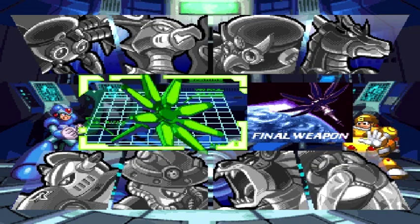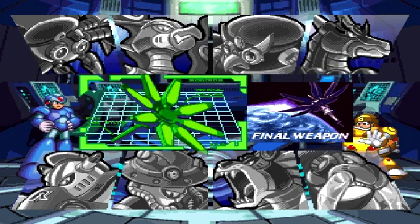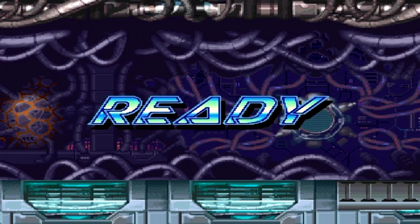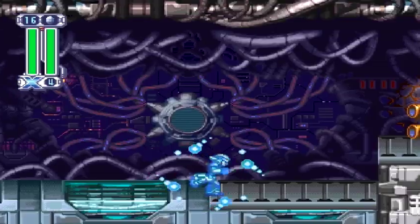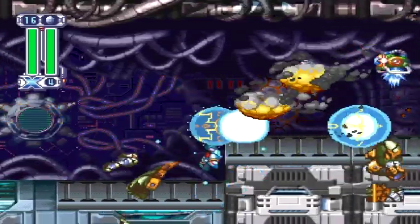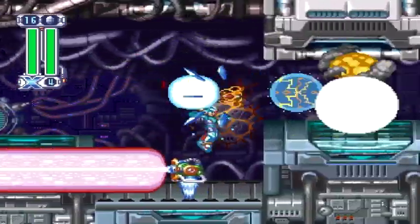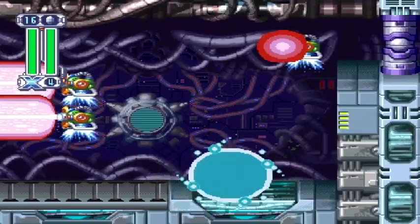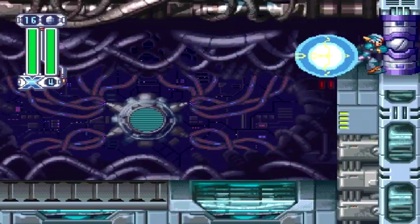Welcome to part 15 of the Mega Man X4 Kirby Challenge. We're moving on to the second of the three final stages, and this is probably the best one out of the three, but that's not saying much. For this level, I am taking along the Frost Tower for no reason other than I like the color scheme it puts on X. I like the light blue — it works really well. It's my favorite color scheme in the game.